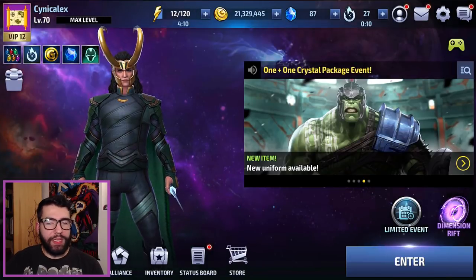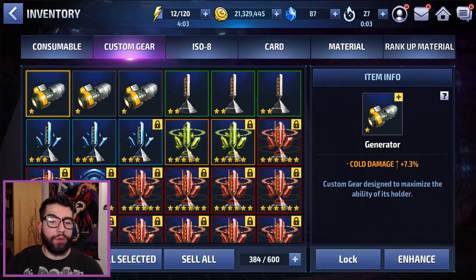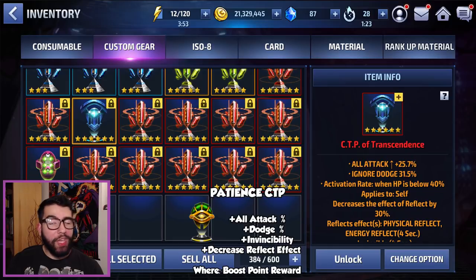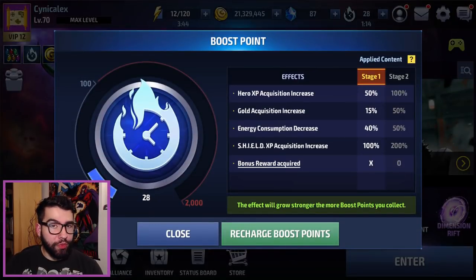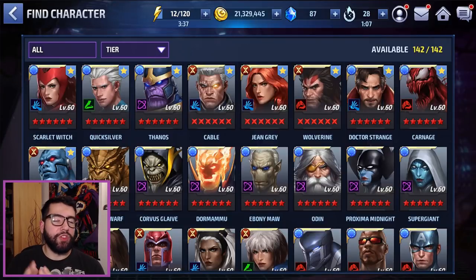In addition to those two CTPs that basically everyone can get from the cinematic battle, I'll also be mentioning the CTP of Transcendence, which you can get from hidden routes as long as you have hidden tickets, and the CTP of Patience, which you get from having boost points over 100 from the fire red stage two boost point reward. I'll be specifically discussing characters I think fit the bill — the CTP effects will be on screen.